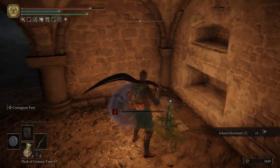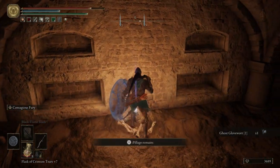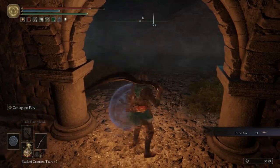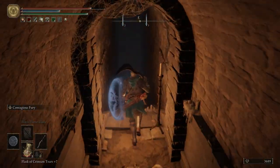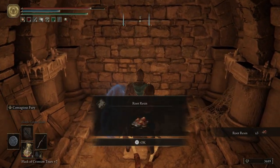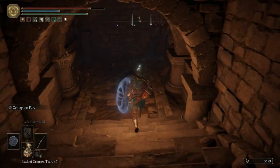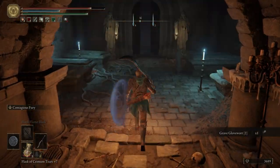Grab some Ghost Glove Wart and a Rune Arc. There's also another illusory wall right here, so you can go either way - over here or over here, totally up to you. We are going to go down this path. Pick up some Root Resin. Hit another illusory wall - so many in this catacomb. And then some Grave Glove Wart and another illusory wall.